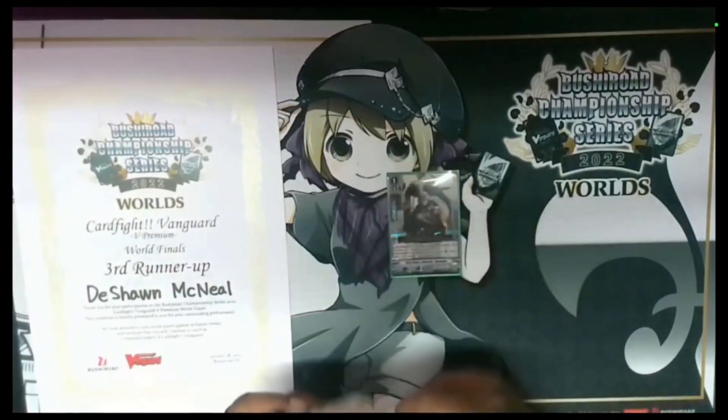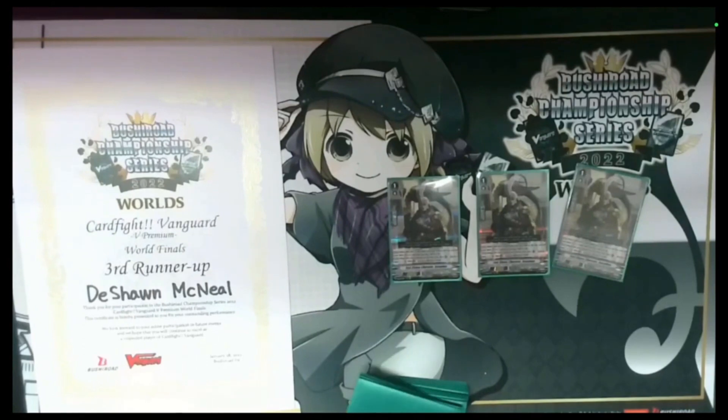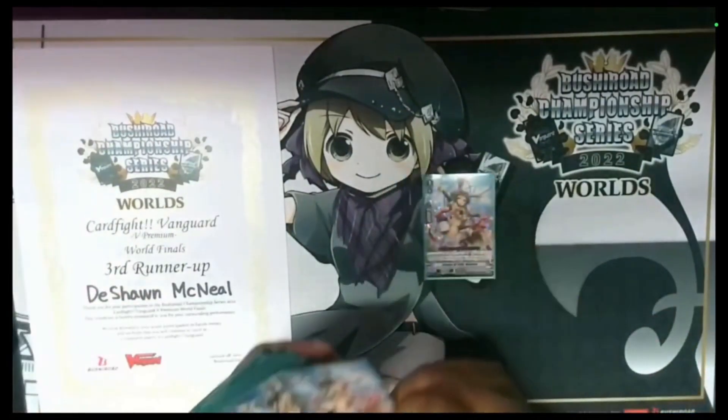Now I'm going to talk about my grade ones, starting with Fast Chase Liberator Joseph. Joseph is a very good grade one to run in Golds. His ability is whenever he gets called from deck, I can soul blast one to counter charge one; if I soul blast another one I can draw a card — so essentially for two soul blasts you can draw a card and get a counter charge. He's Dendrine in one card. He also has a vanguard ability: whenever something rides on top of him, I can look at the top card of my deck and either leave it or call it. His skill works really well with Agleville because Agleville's skill is counter blast one, look at top three, call a card — and Joseph's skill triggers when something rides on top of him, so you can do Agleville and then Joseph and combo off of that.